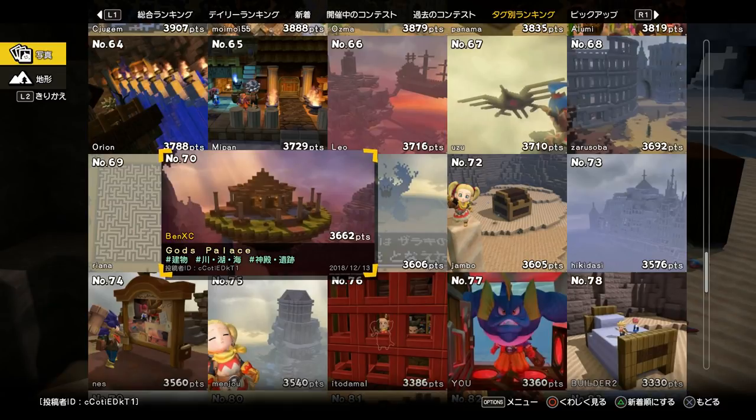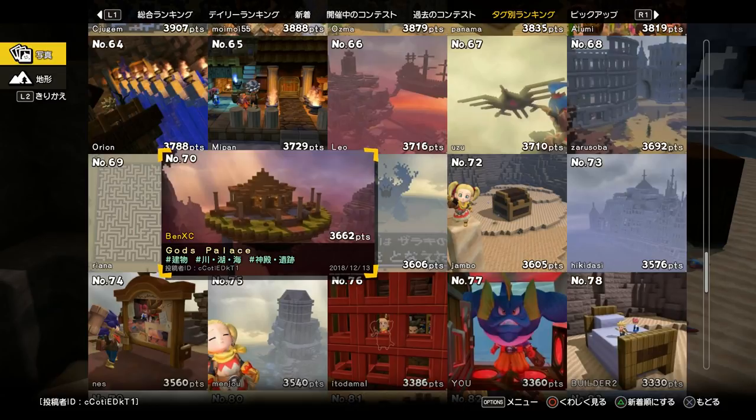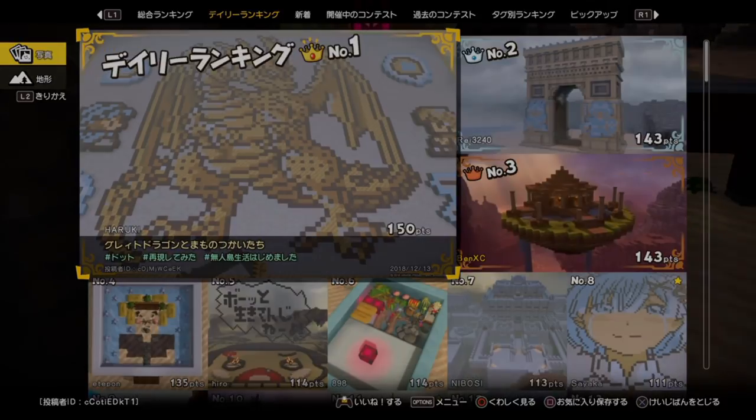I couldn't have asked for more, and also thank you everyone who has voted for my build. I posted this in the community tab, maybe some of you have seen it and voted for me — thank you very much. And please, someone explain to me the purpose of pixel art in a 3D building game. You have this huge open space where you can build any structure you want, and you build something out of paint which you can do in any Windows paint program. Look at this — just take a picture from the internet, scale it down, and lay down the pixels.